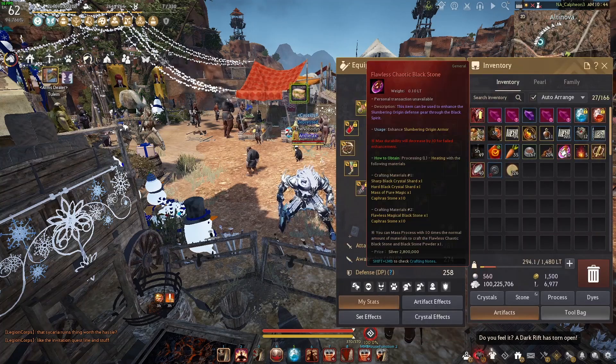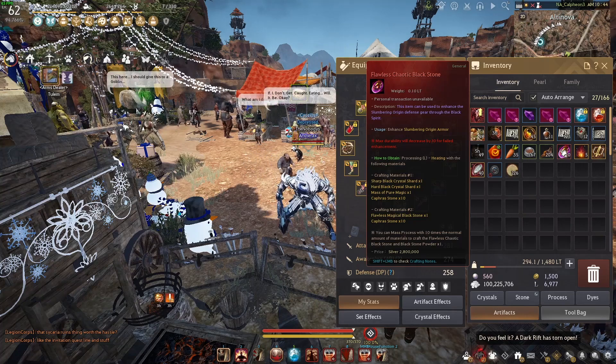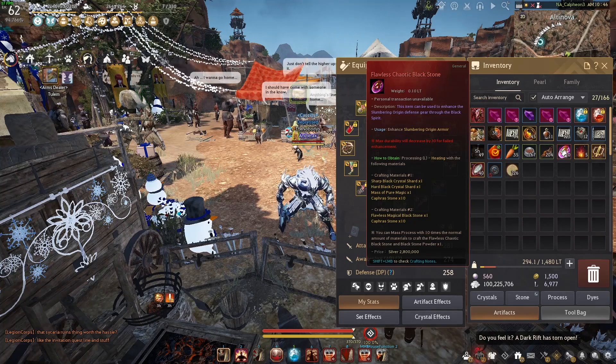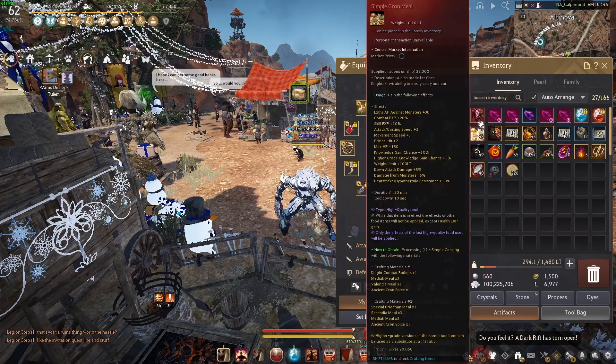For enhancing you need flawless chaotic black stones. There are a bunch of ways to get these through different heating methods — I'll post a website in the description that shows all the ways to get them. Basically you need a Sharp Black Crystal, Hard Black Crystal, one Massive Pure Magic, and 10 caphras. So every single time you enhance, just in those materials alone you're spending around 40 to 60 million silver, somewhere around 45 million each attempt.